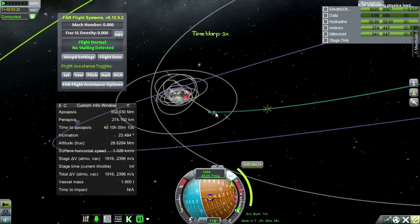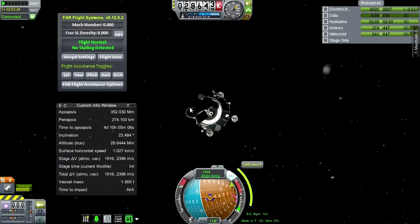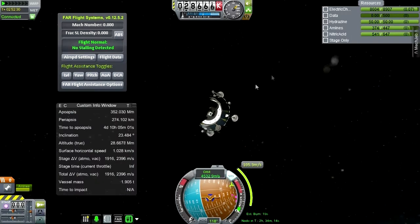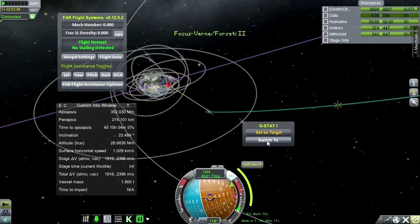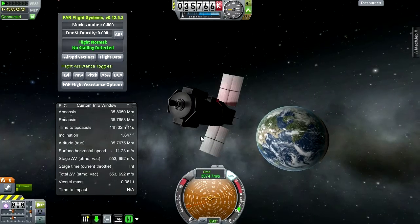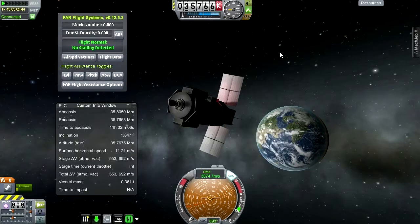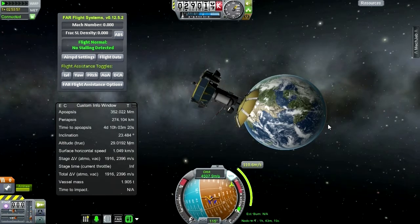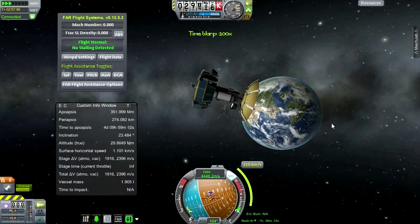We don't have our main antenna up — let's have the targeting gstat activate. Let me hop to gstat to make sure it knows what's up. Oh, I forgot this isn't version 23.5, so my maneuver node is now gone. I've re-plotted and it costs a little bit more, though it might be because I'm doing the node a little quicker than before. We should be all connected up — that's the important thing.